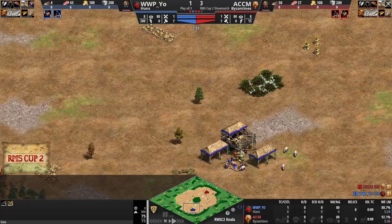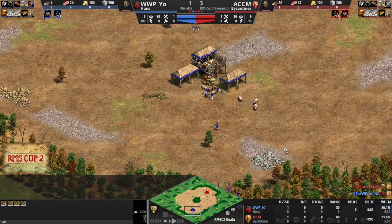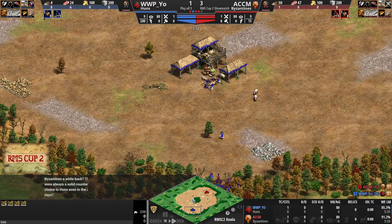I was wondering where the second boar was — it's right there. I thought your starting food resources were the same on this map. As you can see, the map looks like a koala. It layers the nose there, the ears, the eyes.